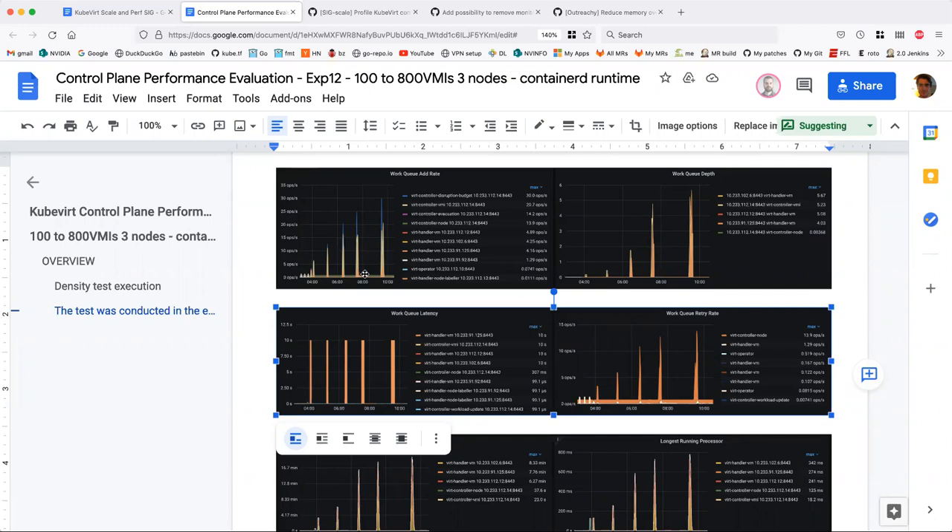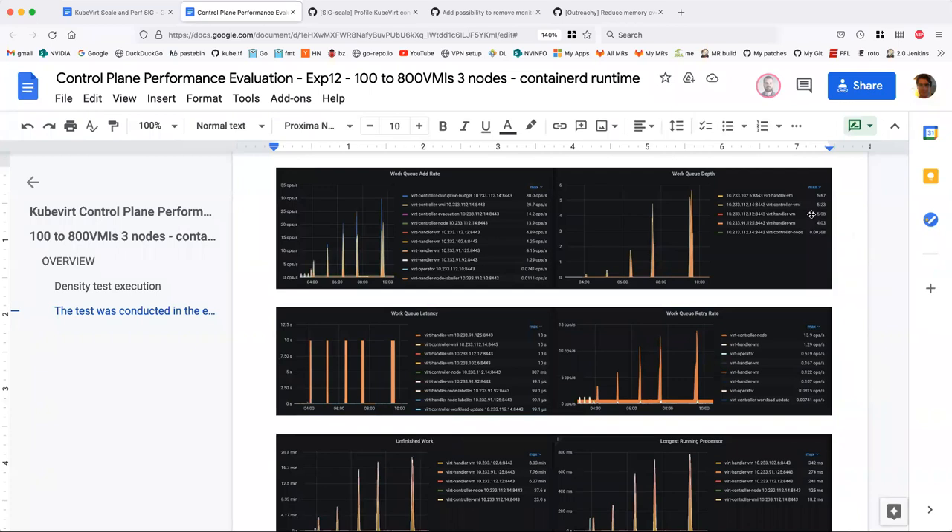I don't know what this disruption budget controller is doing. It's creating pod disruption budgets for virtual machines that have eviction strategy equals live-migrate, to ensure the VMI can't be torn down when somebody tries to drain a node — so we force the eviction to fail and create a live migration as a result. It's a really simple controller and it shouldn't be doing this much work, so there's definitely something to investigate.